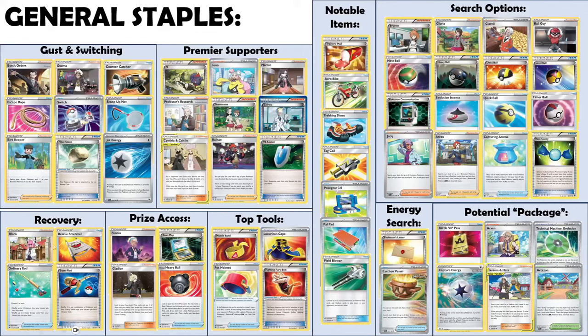Recovery is even more premium when you only play single copies of cards. If you have a very strong attacker or vital engine piece and it's targeted by the opponent, recovering it is obviously important. Prize cards are more important to have access to as well, because you can have integral pieces that find their way into the prize cards — having access to these is even more important than in standard.